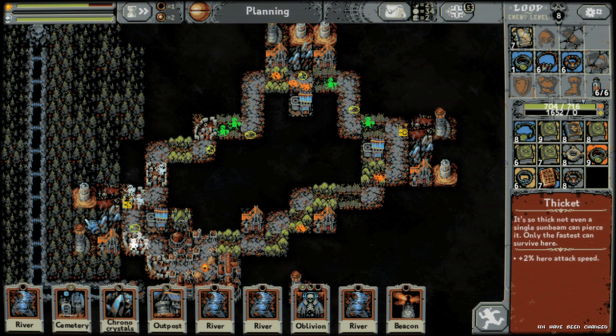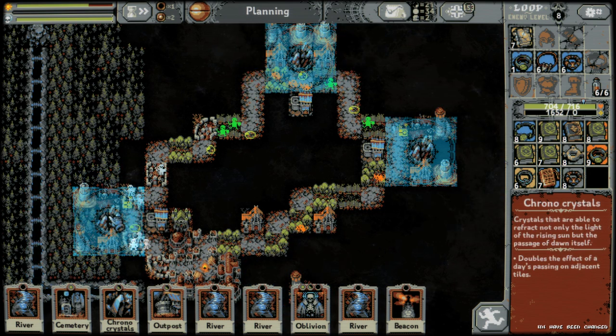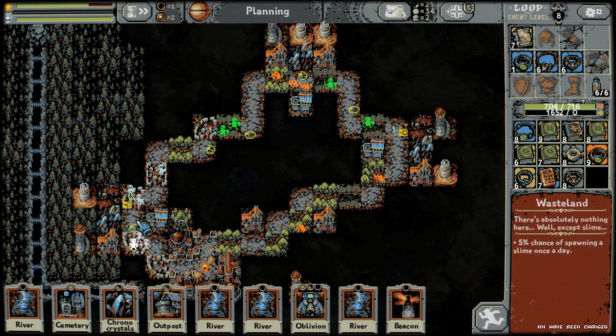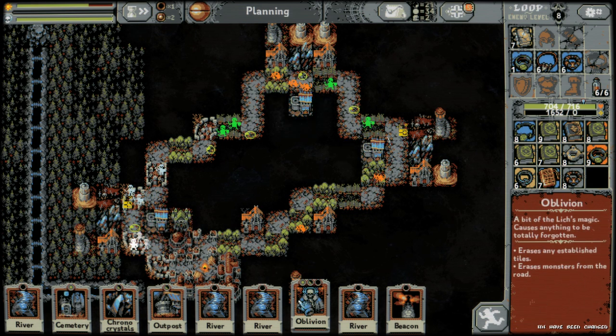I haven't tried changing the order — like if one's in the middle or on the side, or whether they just need to be in the square — but those are all the required buildings. I haven't tested removing every single one, but I tried removing the battlefield and vampire mansion and it makes the effect disappear.